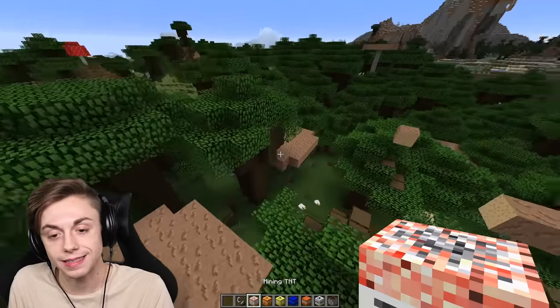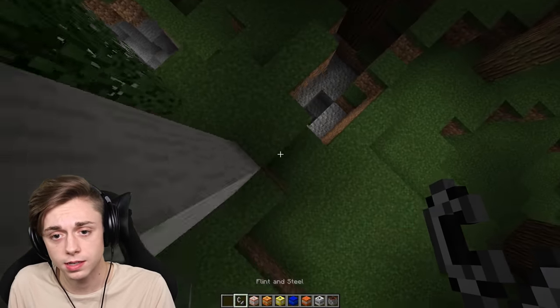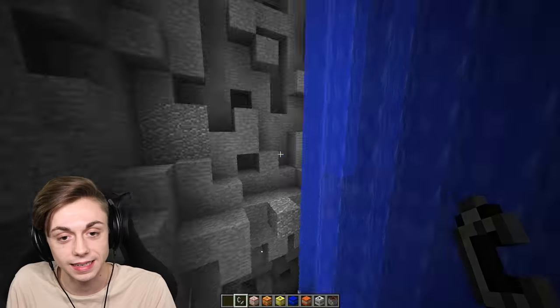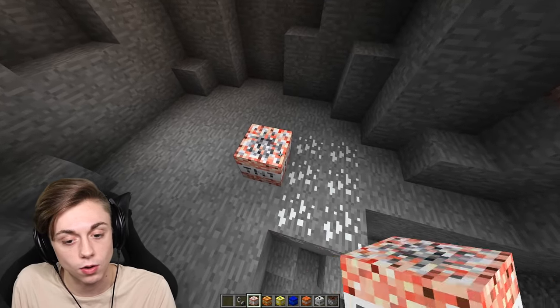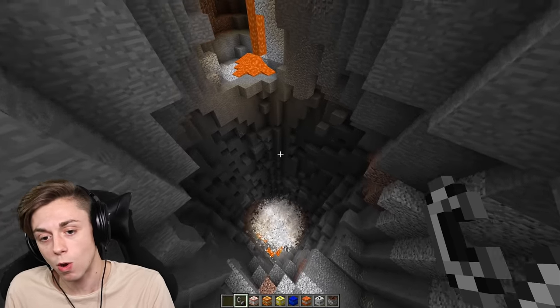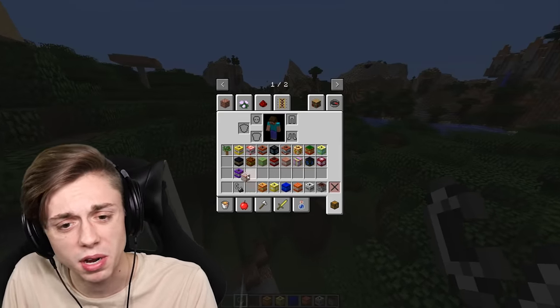The mining TNT is another TNT that was in the last video. Show me the goods. Whoa, that's a lot different than the other mining TNT. This one literally just goes all the way down. I was expecting it to cut out all of the ores like the other one did, but it looks like this thing just destroys everything — not really doing anything for you, just making a big annoying hole that I now have to look at.